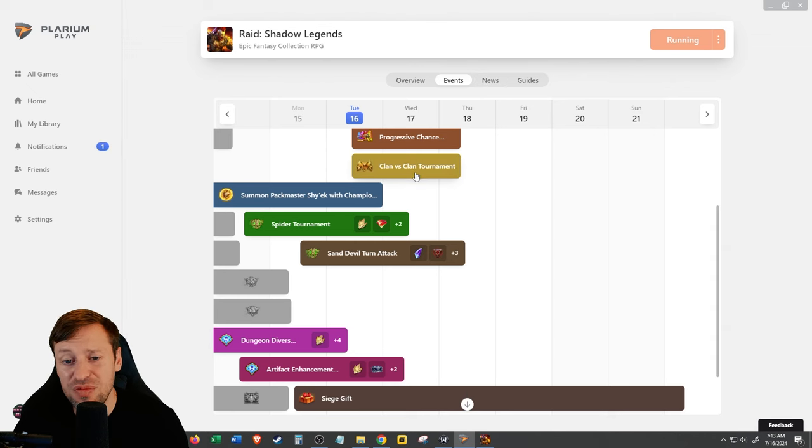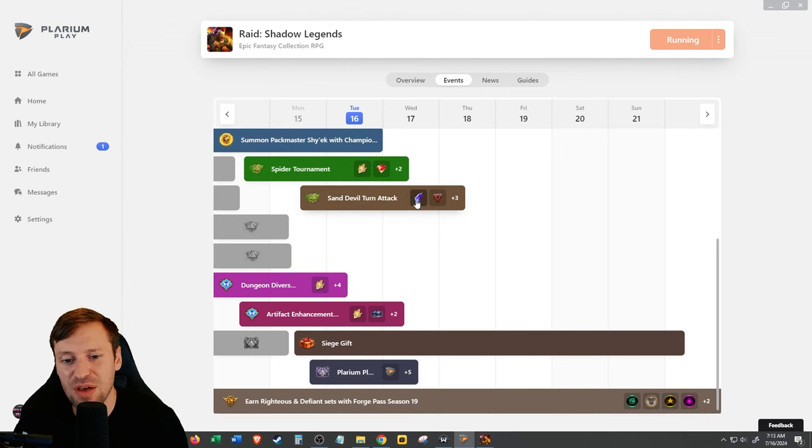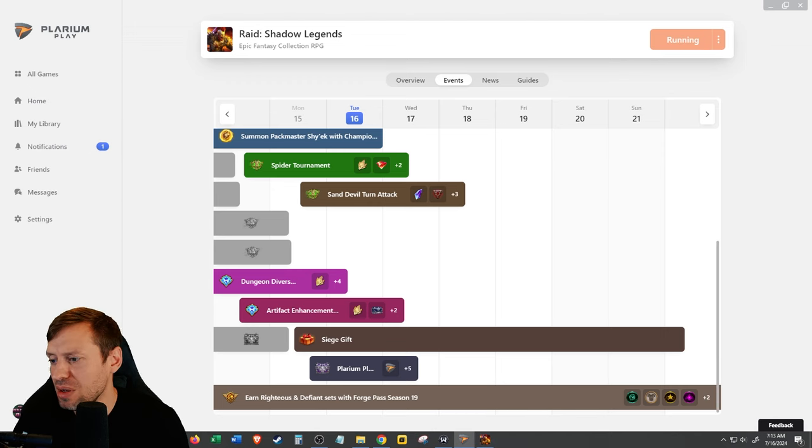It's a bit of a shame that if you click on the event it doesn't actually show you what's up for grabs. We've got CVC which we'll talk about, and Shyak — you can actually see Spider Torment, Dungeon Divers, and the Artifact Enhancement event. We need to make sure we get all these fragments so we can summon Shyak. It's good that they've done that so you can see it all. Also, Sand Devil — we can get those Prism Jewels we need for the Soul event. At the very bottom there's Plat Reset, which probably only matters to about a thousand players, so doesn't really matter to the rest of us.